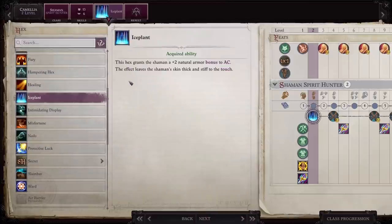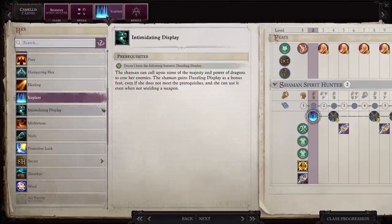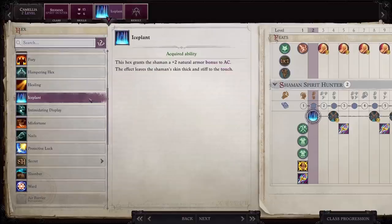At level two for your hex, you definitely want to get ice plant. It's going to give you a plus two natural armor bonus to AC, which is really nice especially at level two. But even more important is that at level three, you'll enter a place that allows you to buy an item giving you an additional AC bonus on top of that plus two, as long as you have ice plant as one of your hexes. This is a great combo for protecting Camellia and makes it much easier for her to tank throughout act one. If you're going to use her as your tank, this is a combo you should be doing no matter what your overall build vision is.